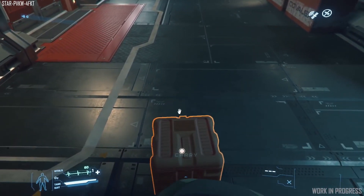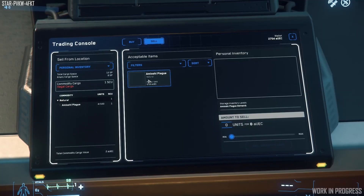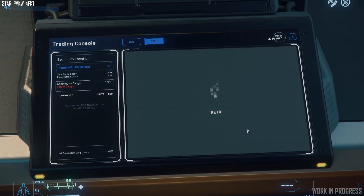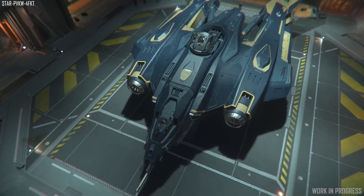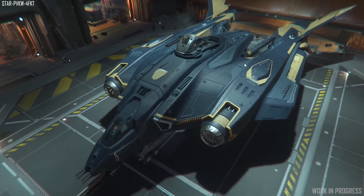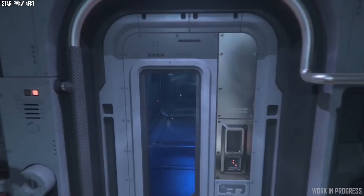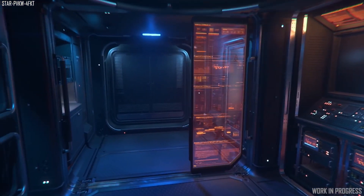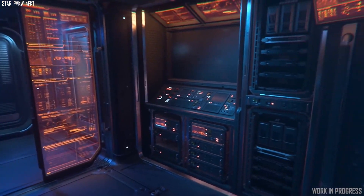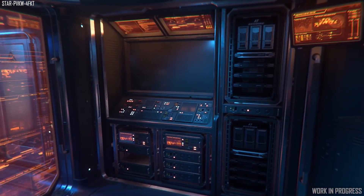For ships and vehicles in 3.7, the Vanguard Sentinel is at 87% — 14 out of 16 tasks completed, with only one more to go. The Banu Defender is at 50% complete, 25 out of 50 tasks done. Two were completed last week, with another 25 to go. Fingers crossed it won't be pushed back — at the very least it might be a 3.7 point-something patch.